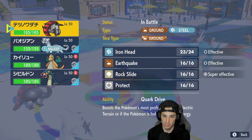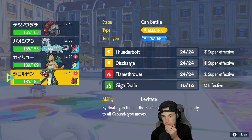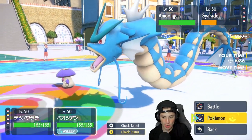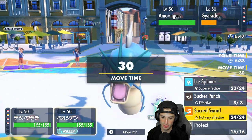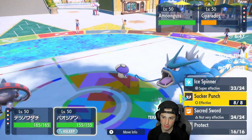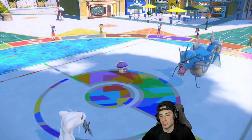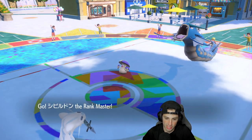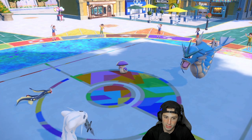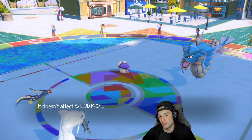From here, do I swap Iron Treads? I'm thinking about it — I'll bring out Electrodes. I kind of want to swap Chien-Pao out too, but we'll let a turn of sleep go by. I'll just go for Ice Spinner and swap Iron Treads for Electrodes, who can be really good against Koraidon — probably force them to Terastallize or swap. Electrodes looks so much smaller than it did on the DS games, which is hilarious.